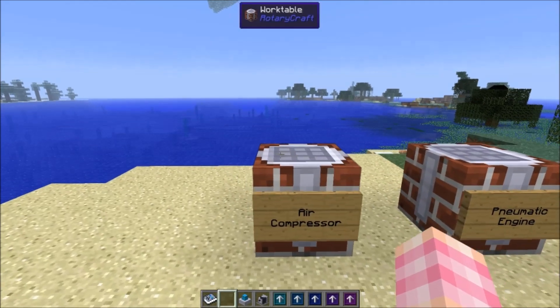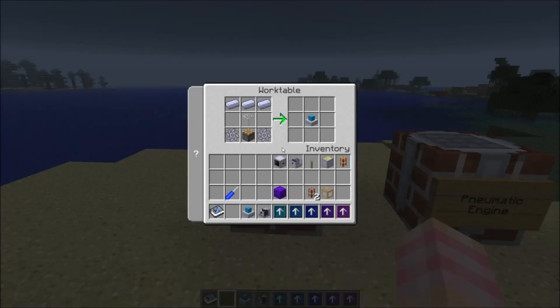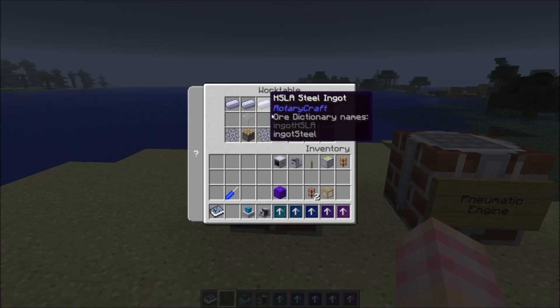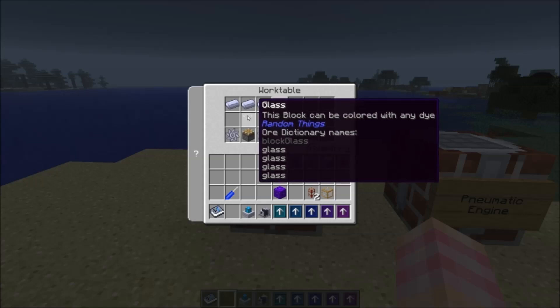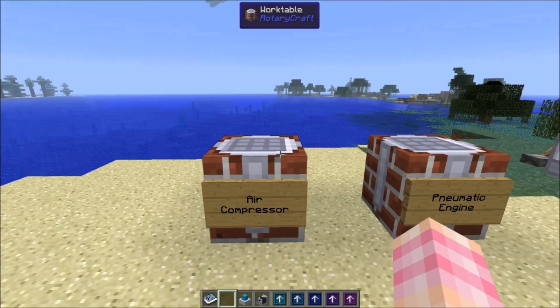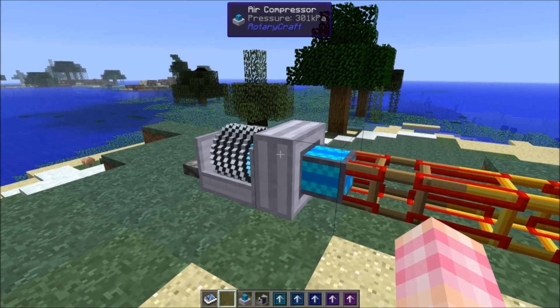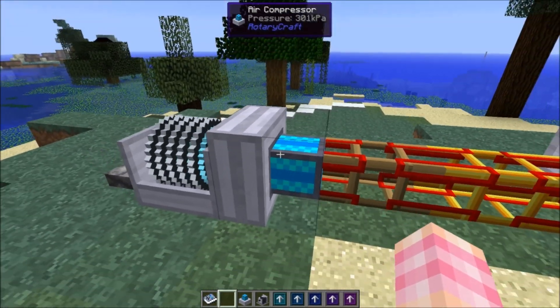The first machine we'll discuss is the air compressor. It's very simple in operation. If you know about BuildCraft, you know this is the type of pattern used for their engines, and this is what their engines tend to look like. So this is the machine that transfers shaft power into BuildCraft energy. It's crafted with a piston, two compressors, a block of glass, and three HSLA steel ingots — and that gives you the air compressor. It looks pretty cool, made out of steel, but it looks like a BuildCraft engine.